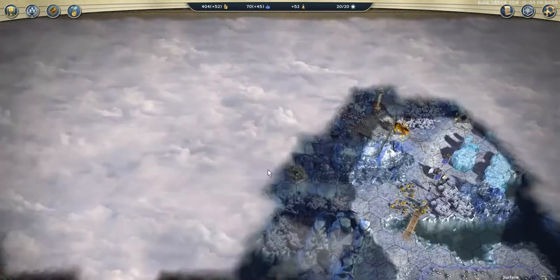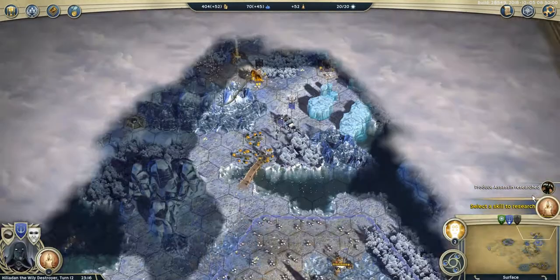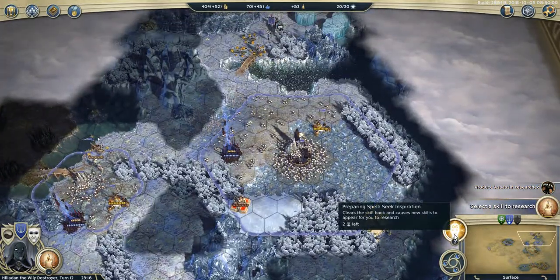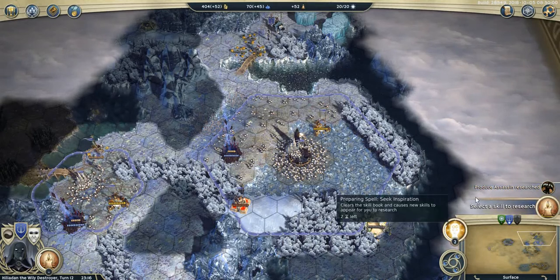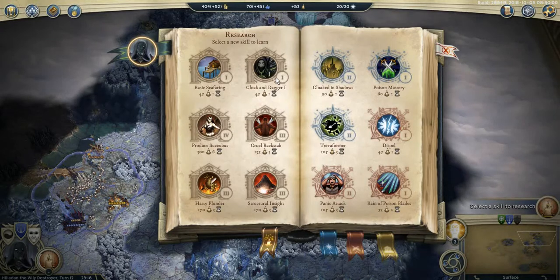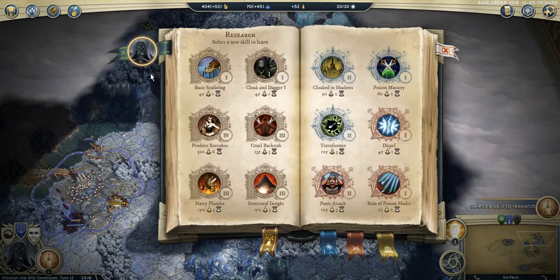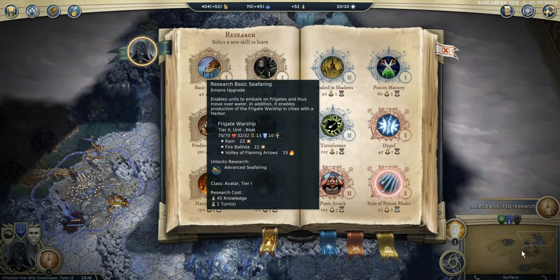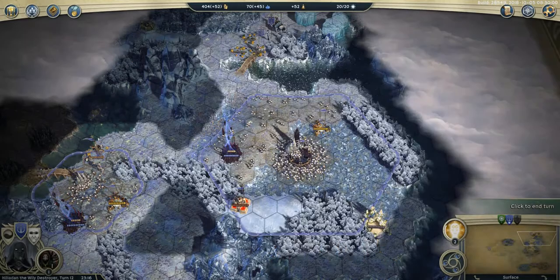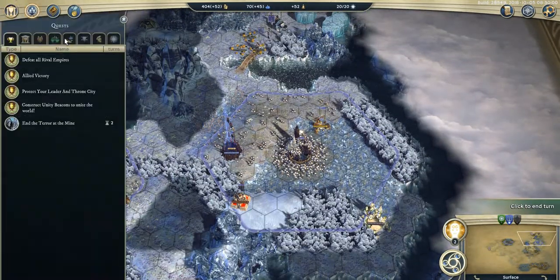There is something here it seems. In terms of research, in two turns — on turn 14 — I'm going to be able to cast Seek Inspiration to hopefully unlock Corrupted Killers. Meanwhile I'm going for Cloak and Dagger, and at some point I will need basic suffering for my troops to cross the water. That's it for the turn. Thanks for watching, and see you next turn.